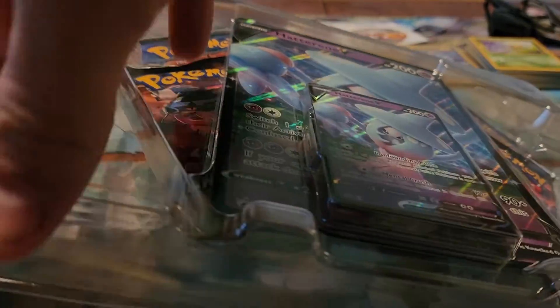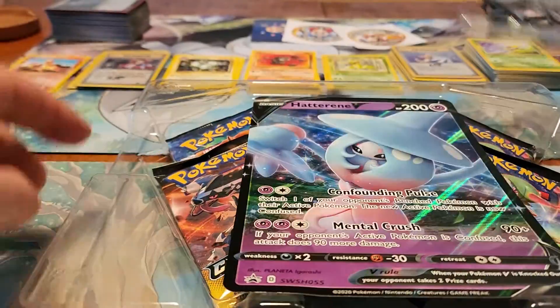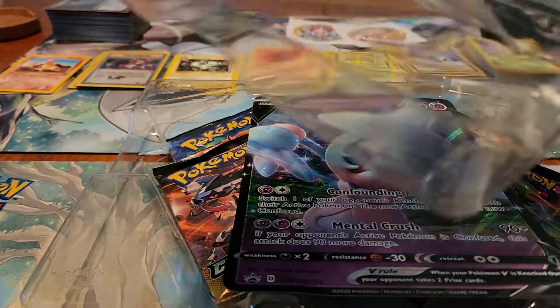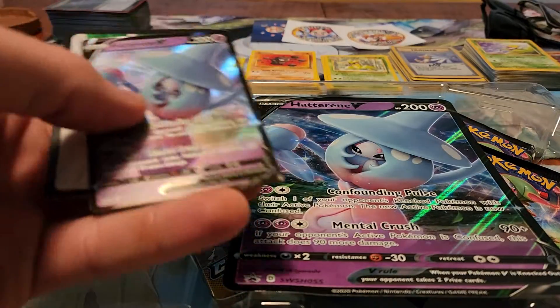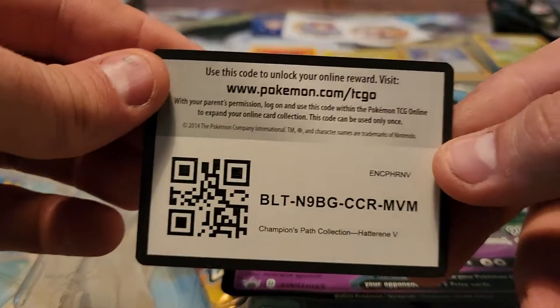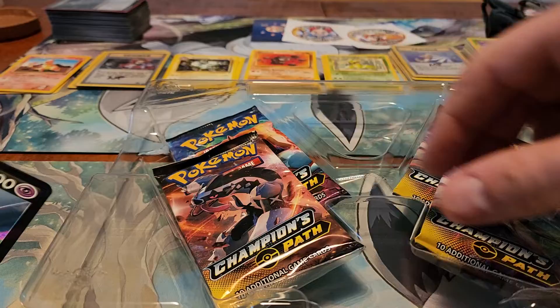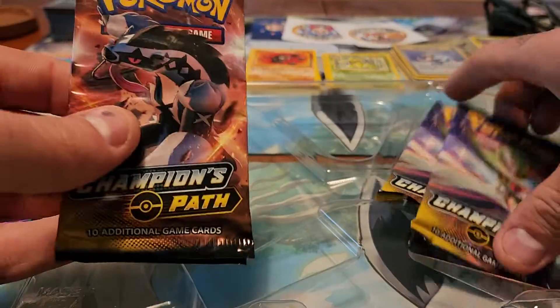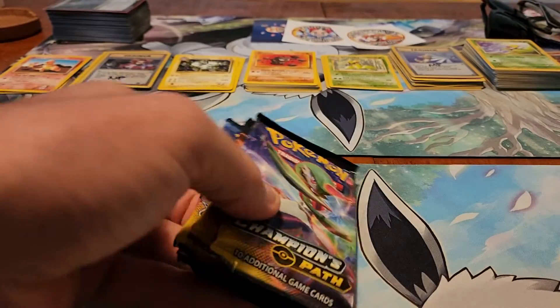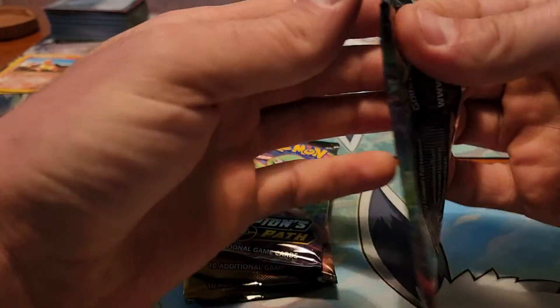I got two of the Hatterene V boxes and three of the Dubwool. There's that promo, and the code card, the oversized promo, and four packs. First pack — Gardevoir cover artwork.